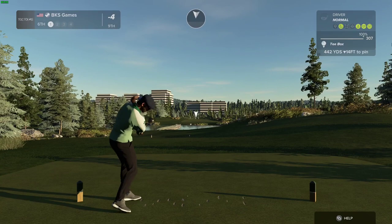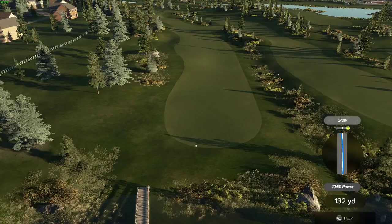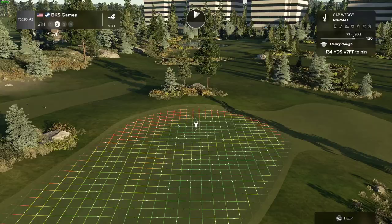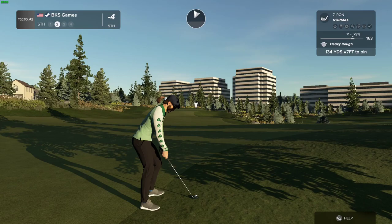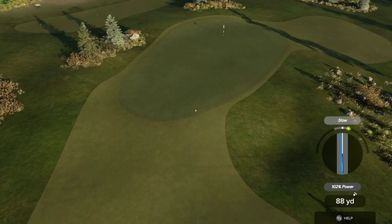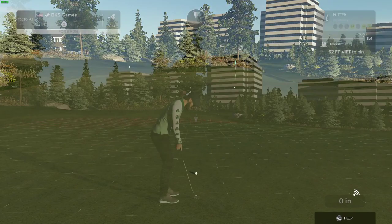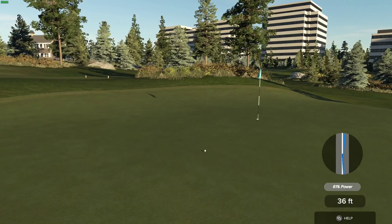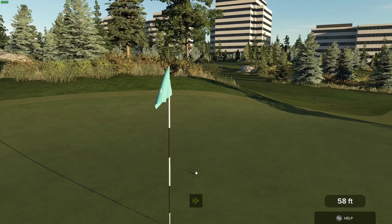Teeing off now on a long par four, hopefully this one nestles itself nicely in the fairway. I had greater expectations — you ended up in the rough. All right, let's get a birdie and get out of here. This one's just about six feet — putt's tracking. All right, well done. After that hole you will stay right there at four under par.